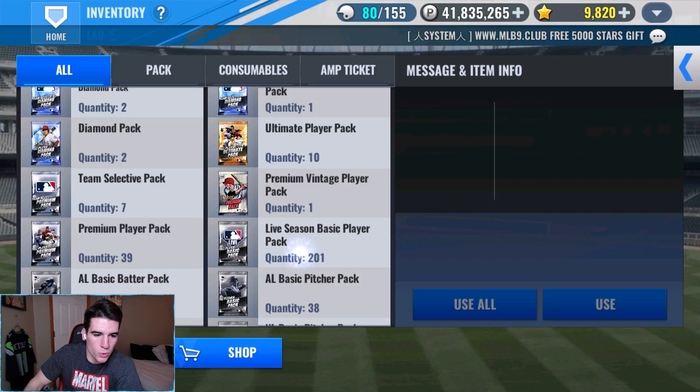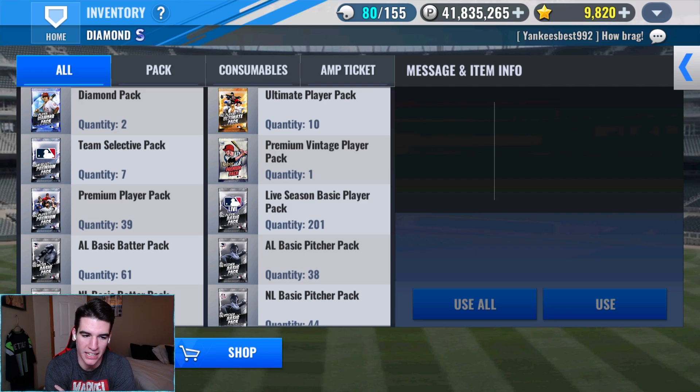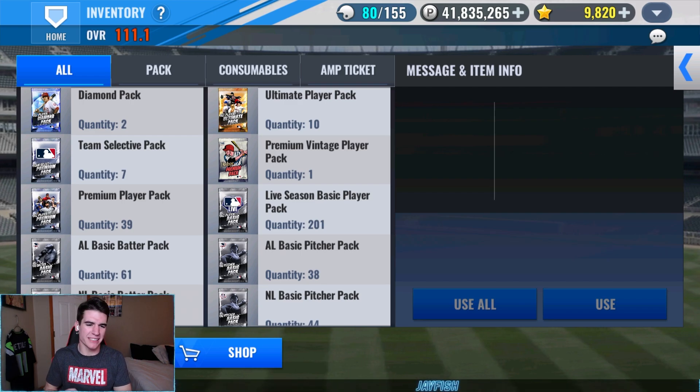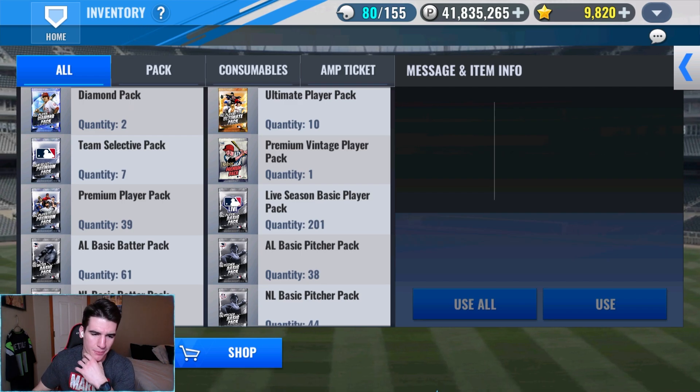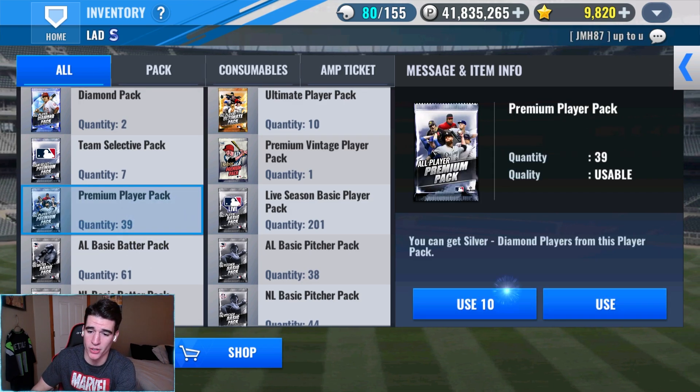Let's go ahead and do these 39 premium player packs. I'm gonna say we get one diamond today - we got two last week and two the week before, so I'm saying we only get one. We opened a hundred premium player packs on the reds account earlier this week and got one diamond, so that was rough. Let's see - let's go ahead and get the first ten.